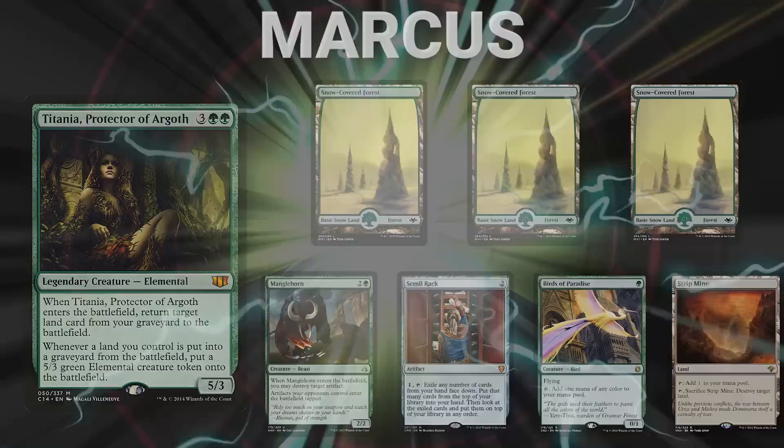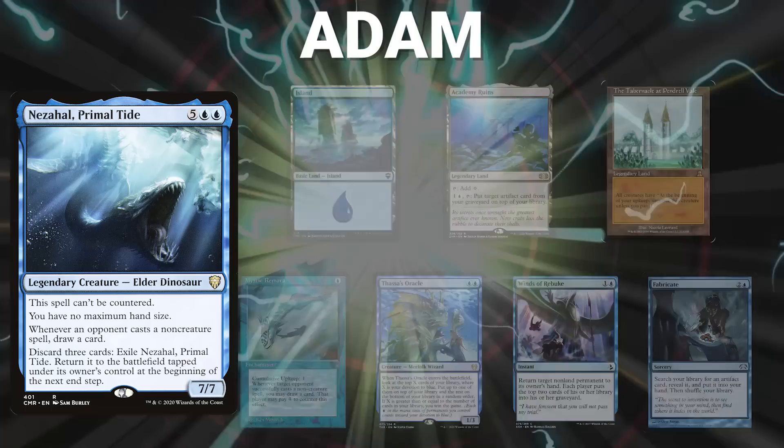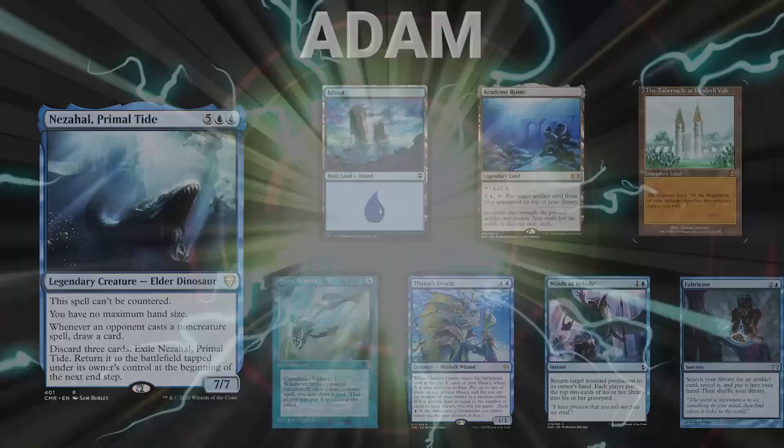After that, we have Adam piloting Nezahal, Primal Tide. This is a control deck that looks to interact early, generate card advantage with its commander, and then finish the game with a number of different mono-blue combos. His opening hand contains an Island, Academy Ruins, the Tabernacle at Pendrell Vale, Mystic Remora, Thassa's Oracle, Winds of Rebuke, and a Fabricate.